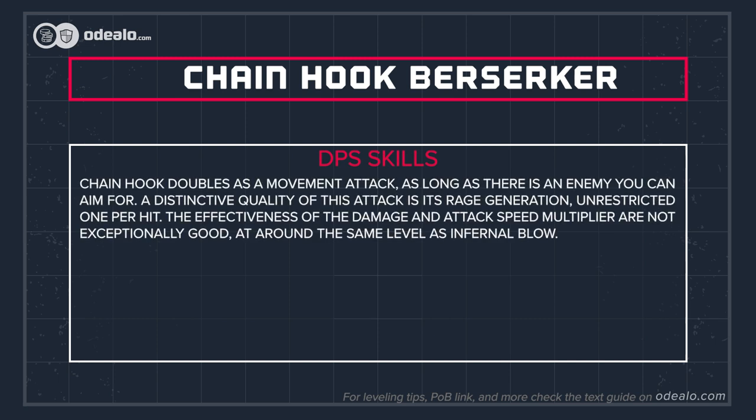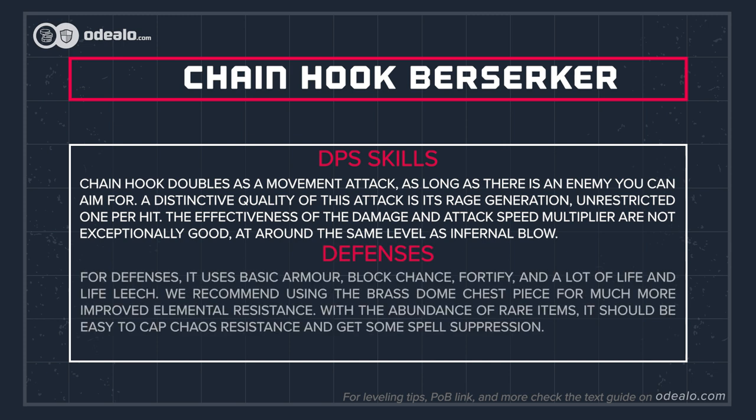Chain Hook doubles as a movement attack as long as there is an enemy you can aim for. A distinctive quality of this attack is its rage generation — unrestricted, 1 per hit. The effectiveness of the damage and attack speed multiplier are not exceptionally good, at around the same level as Infernal Blow. For defenses it uses basic armor, block chance, fortify, and a lot of life and life leech. We recommend using the Brass Dome chest piece for much more improved elemental resistance.